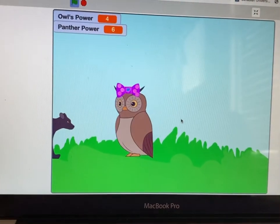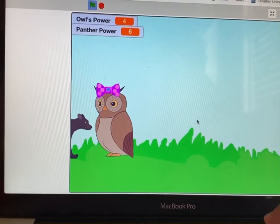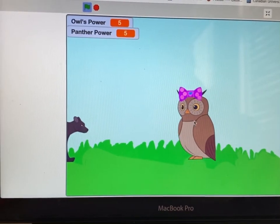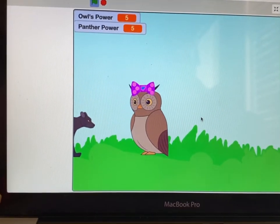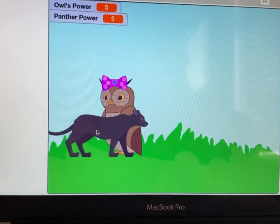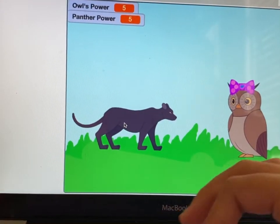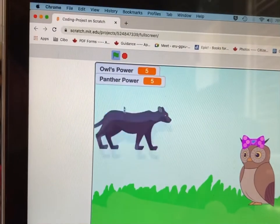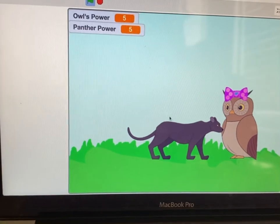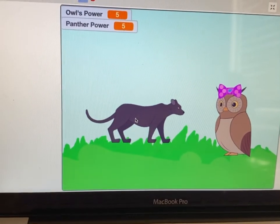Watch — the panther's power goes one step slower. And if you do the panther like this and press C, the owl's power goes down too. Watch — click the spacebar and it doesn't move. Let's play — who will win?